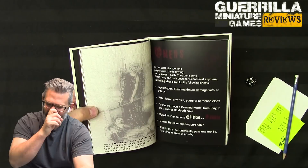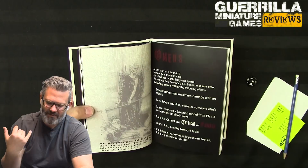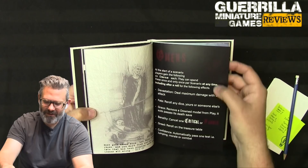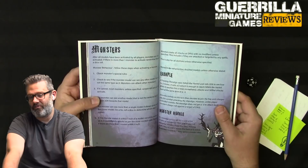The Calamity table is bad - spell casting can be terrible, and in this dying world you don't want to cast too many spells. At the start of every scenario each player gets six Omens they can spend once per scenario: max damage with an attack, reroll dice once, remove a downed model but auto-pass death save, cancel one critical or fumble, reroll on the treasure table, or automatically pass a test like a jump, morale check, or combat roll.